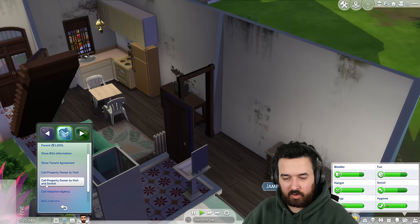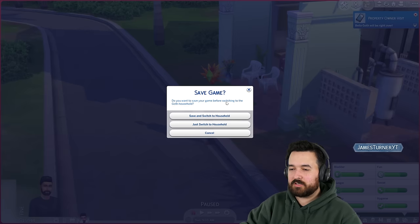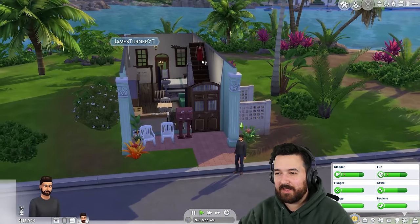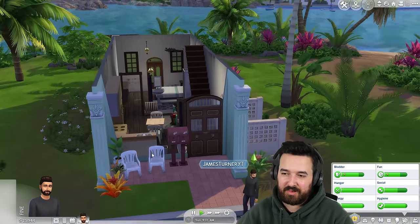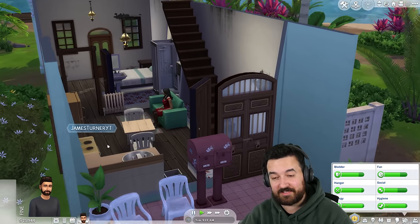Looks pretty nice. Call property owner to visit and switch — what does that mean? Switch units. Oh, that's kind of cool. I didn't know you could do that. So if I'm playing as a tenant and the landlord comes over, if I want to play as a landlord, you can call them and switch. So then you can play as a landlord to tend to your unit. That's kind of cool that that's an option right off the bat.